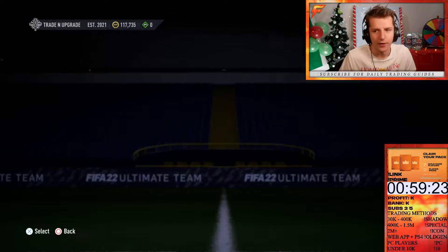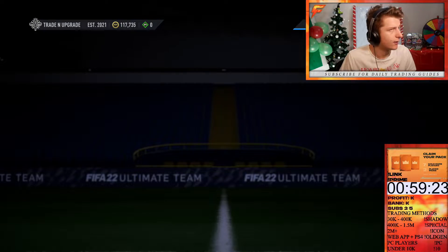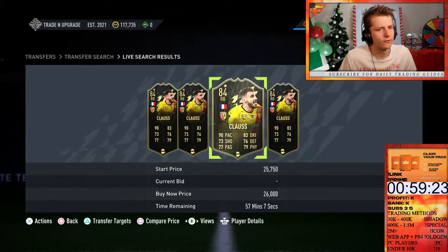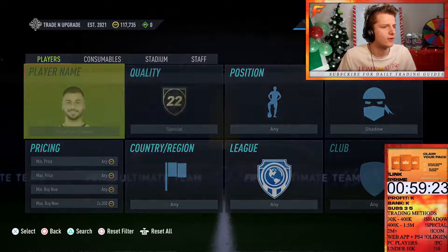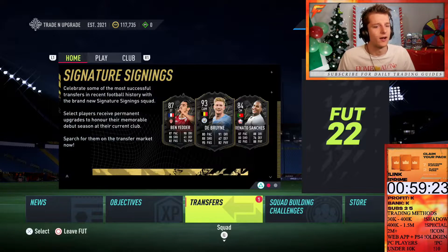Let's have a look — yeah, we'll get maybe about 26k per Claude. Going to list them at 25.750, so not too bad on the first few deals. Firmino is break-even, and the two Claudes are probably making like 2.3k a card, which isn't too bad.